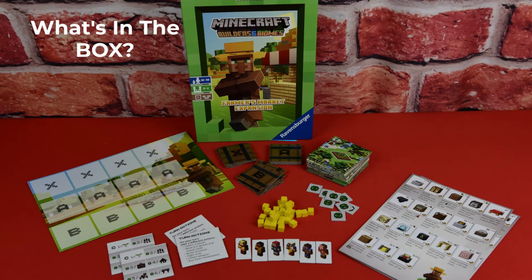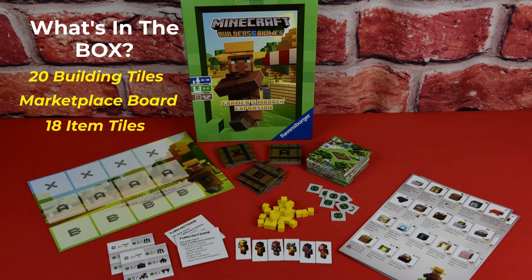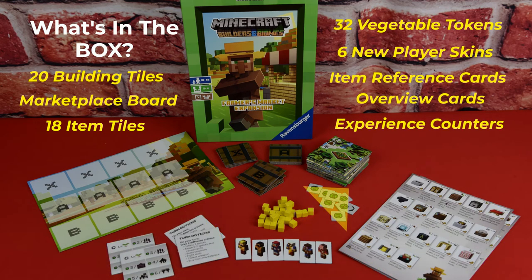Here's what's in the box: 20 Building Tiles, 1 Marketplace Board, 18 Item Tiles, 32 Vegetable Tokens, 6 New Player Skins, 3 Item Reference Cards, 8 Overview Cards, and 8 Experience Counters.